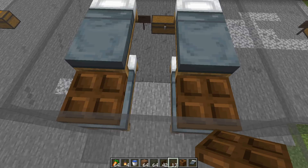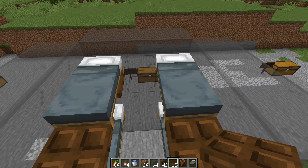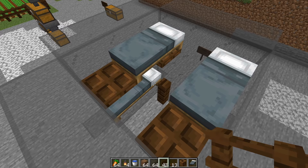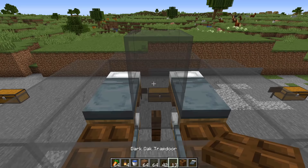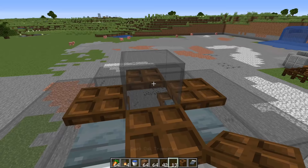Place a trap door over top of the feet of those beds — this stops the villagers placed in the center from jumping out onto the feet. Then place two more trap doors down and under the pillows. Next, grab your fence and place it in between the pillows of those lower beds. Place two temporary blocks with your trap doors running into them on the upper half, then remove those and fold all of these doors up.